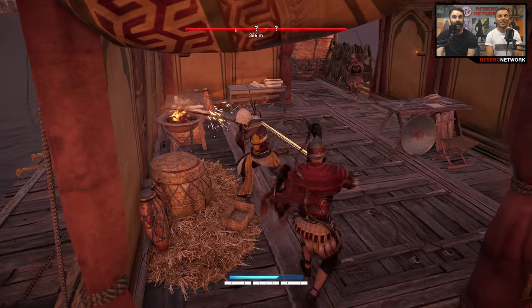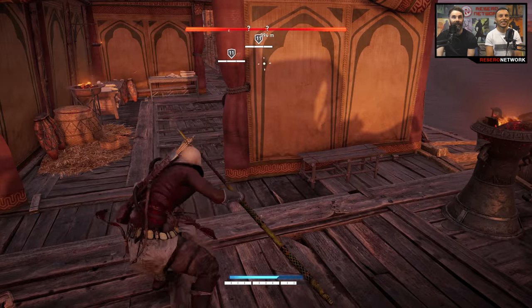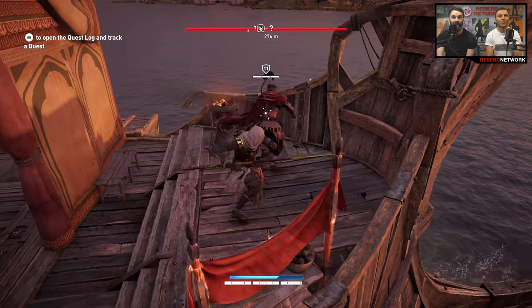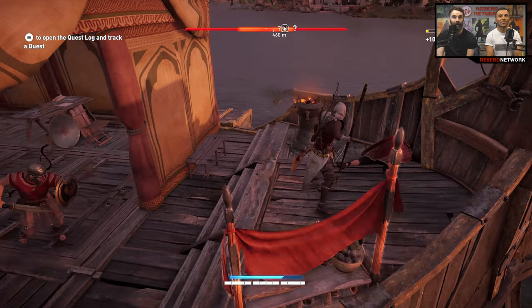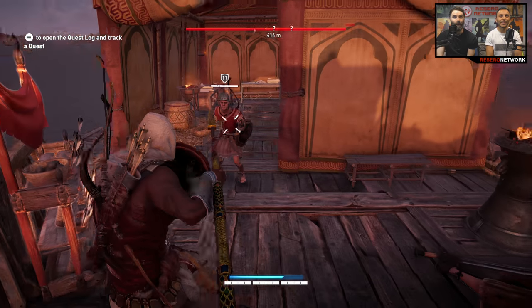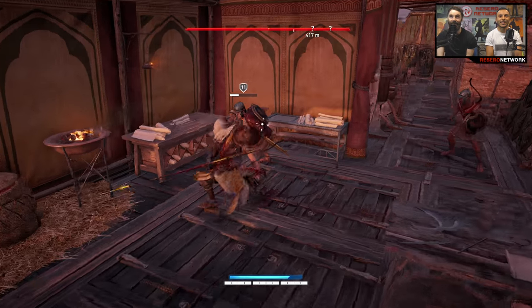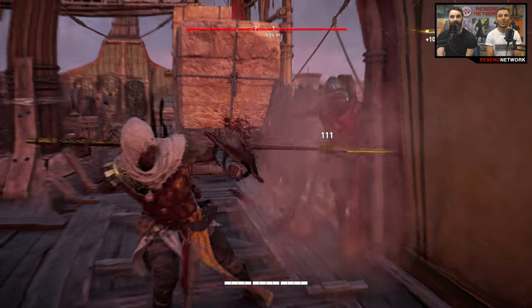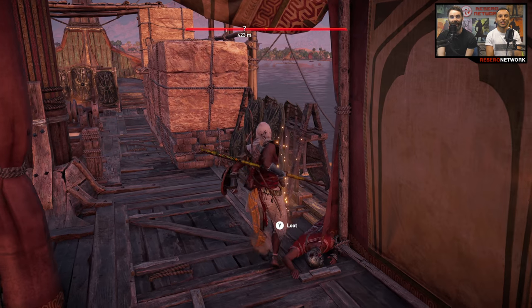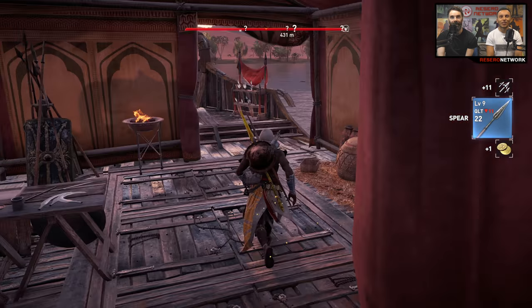Here we are getting into a scrap with a Roman soldier — a centurion. The combat's drawn comparisons with Dark Souls and you can sort of understand why. I managed to get behind this guy. You've got a lock-on, and it took me a while to learn that — you have to actually lock on to enemies by clicking the right stick, a la Dark Souls once again. It's basically about timing, but these guys were already screwed. Easy execution, easy kill.